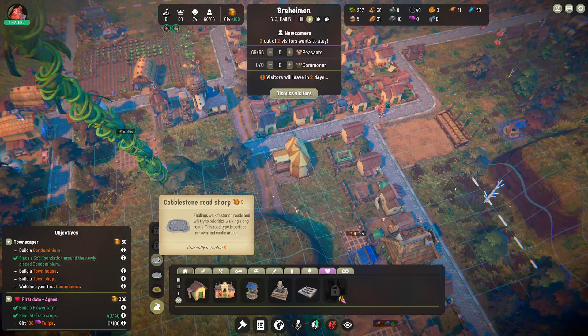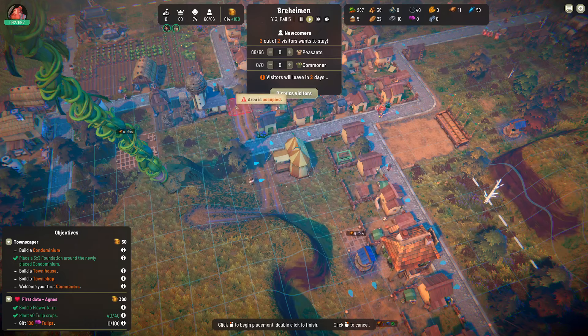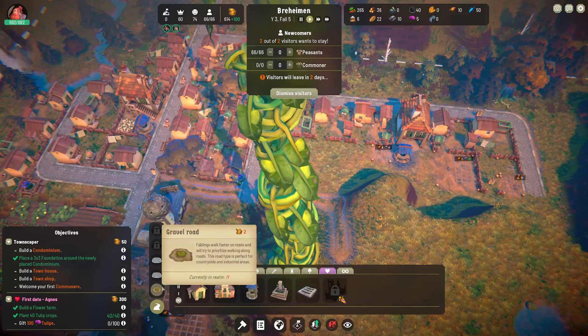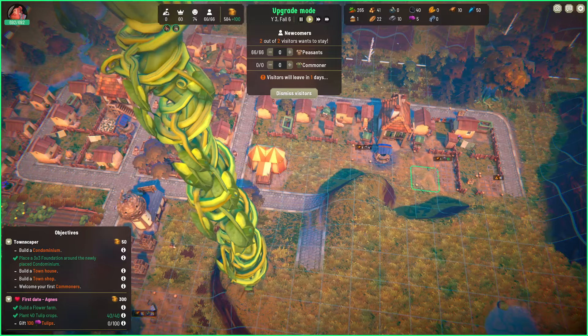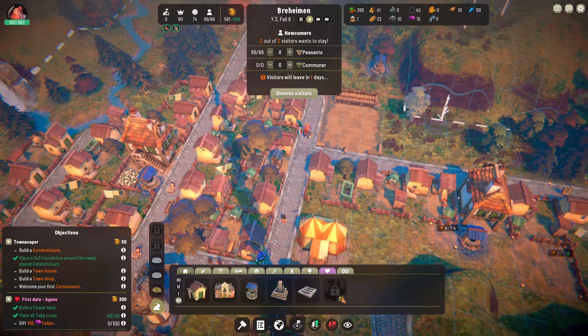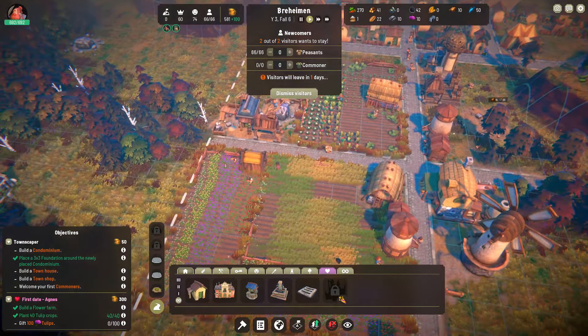Was I using rounded or sharp? They look identical to the untrained eye. What do you mean area is occupied? Oh, it's because I was using upgrade and not the road button. Visitors are gonna leave — that's fine. We still have crazy amounts of money, no worries there.